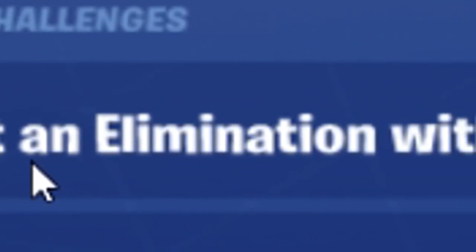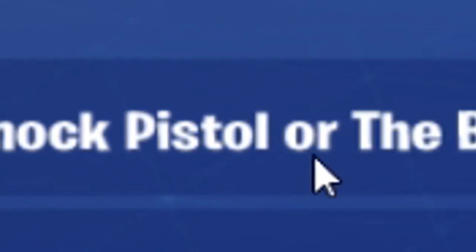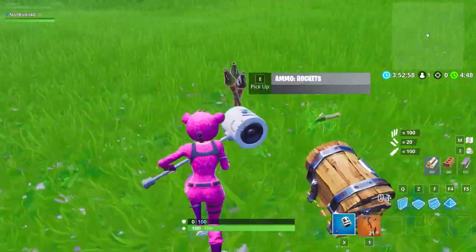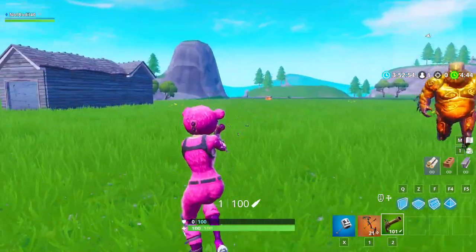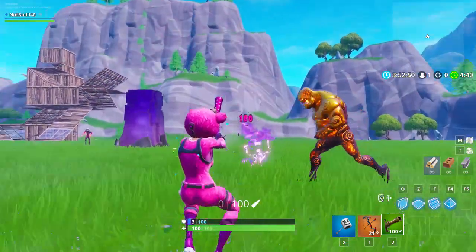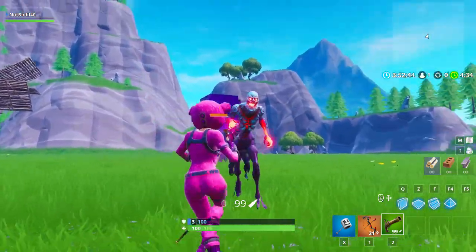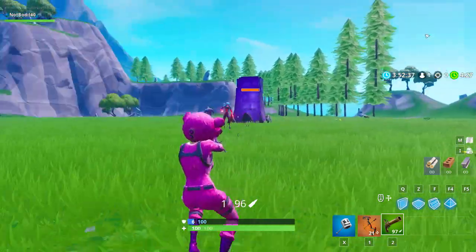The first challenge we're gonna be facing this week is to get an elimination with a flint knock pistol or the brand new boom ball. I'm gonna show you both of these weapons right now against the zombies in creative mode. Here we have the flint knock pistol — when you shoot it, it actually knocks you back and your opponent. It does quite a bunch of damage, so getting an elimination with it would be nice.